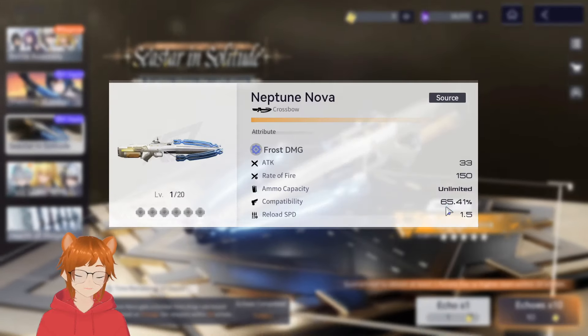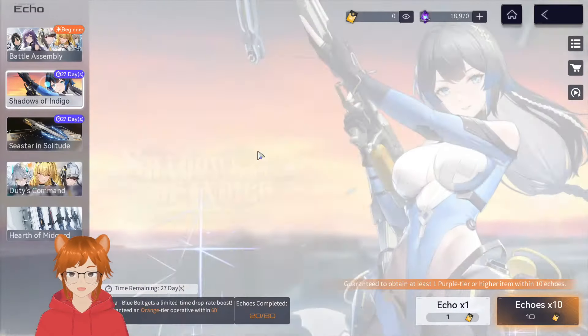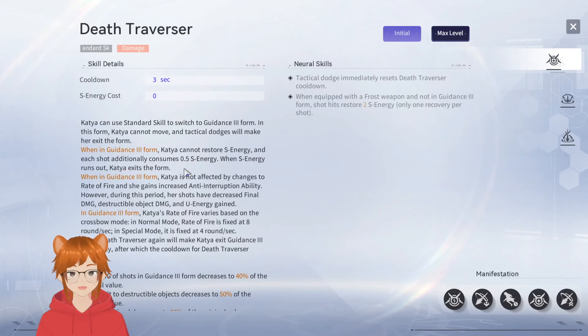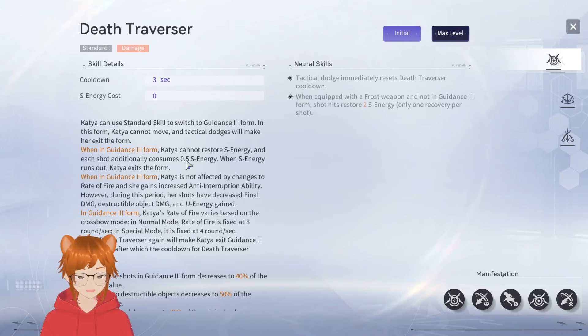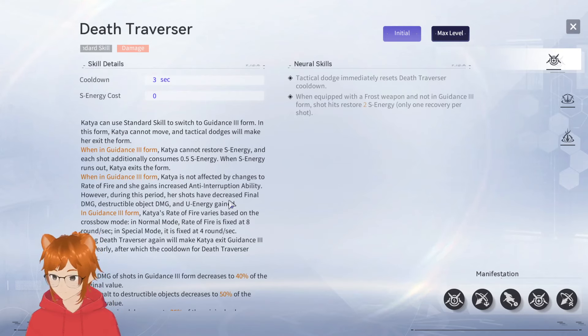In Guidance Three form, Katya cannot restore S energy and each shot additionally consumes 0.5s energy. When S energy runs out, she exits the form. This is where the five-star weapon passive comes in: when stationary you get 0.15s energy recovery, which helps alleviate the 0.5 consumption — so effectively you consume 0.35 at max dupes. She's not affected by changes to rate of fire and gains increased anti-interruption ability, but her shots have decreased final damage, decreased destructible object damage, and reduced energy gain.